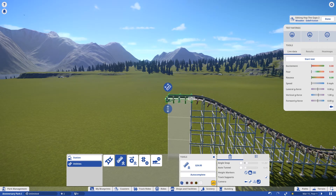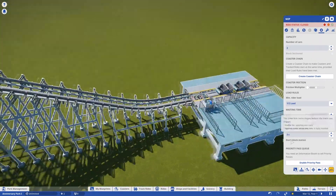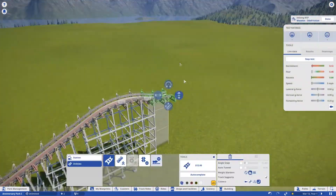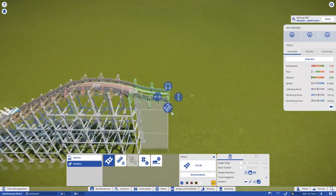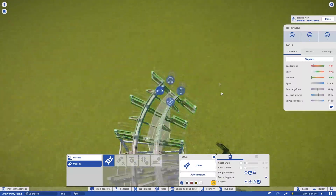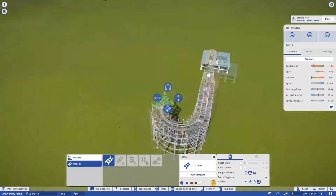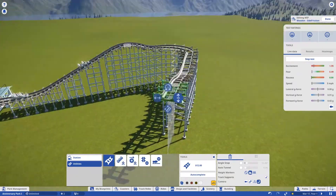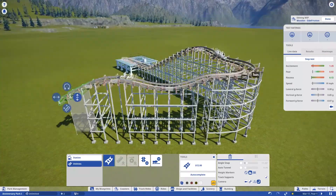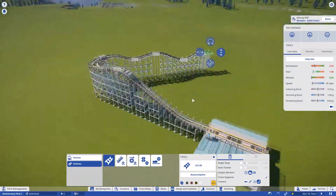I decided to do a side-friction coaster because, first off, I like them. I've always liked wooden roller coasters. Side-friction coasters have their own nice, unique charm that I've always liked — they're simple, they're kind of crude, but they're one of the oldest, if not the oldest, type of roller coaster on the planet. Which is kind of cool. They're just a simple roller coaster.